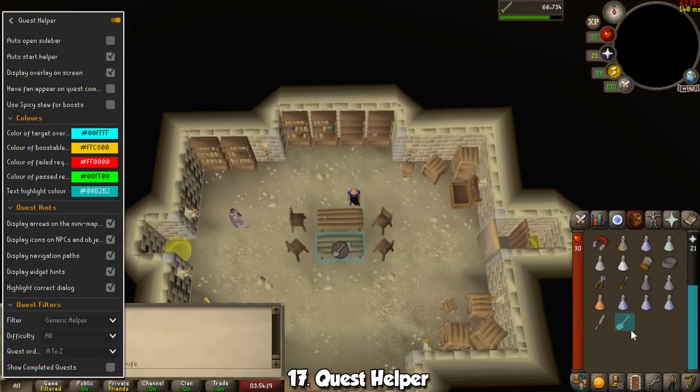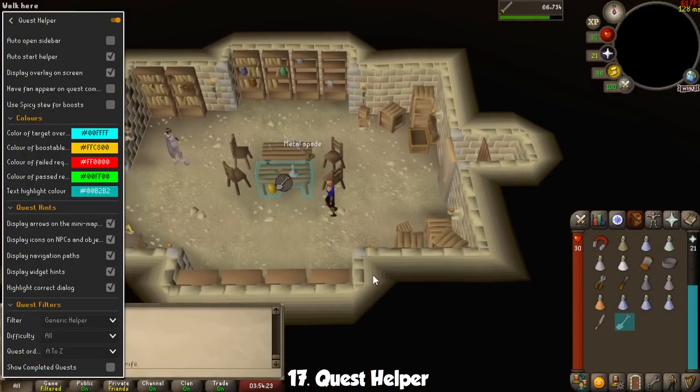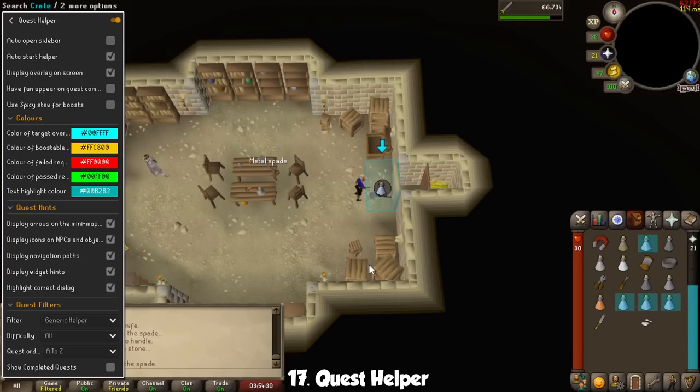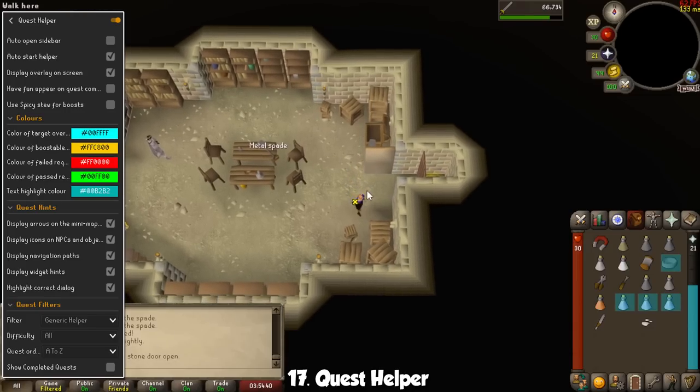Let's jump into external-specific plugins, starting with one of the best additions to RuneLite in a long time: the Quest Helper. As the name suggests, it will grab you by the hand and guide you through every single step in the quest you are currently doing. It will tell you what to bring, who to talk to, and even help you through puzzles. The best part? It also works for Achievement Diaries — just right-click on them and start following along.